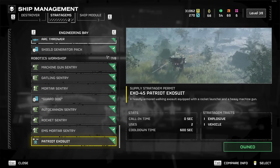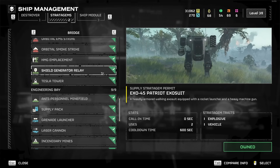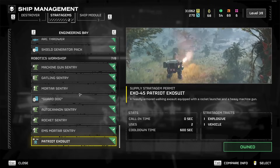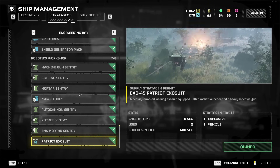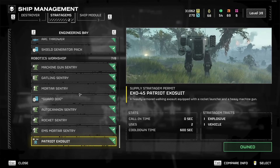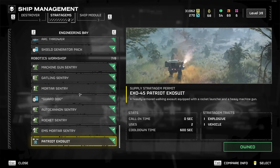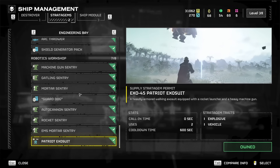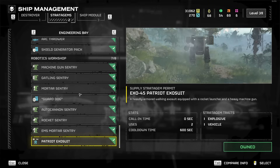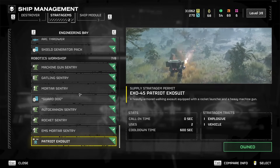That's all the stratagems. I just wanted to go through all the stratagems in this video — I already know this video is insanely long just talking through all of them, so we'll save weapons and other things for other videos. I hope this helped you out and gives you a better idea of what you should use or want to experiment with, and helps save time by not wasting it on ones that are just trash. Hopefully it helped you better understand what's good early versus late game, and what are the best stratagems right now in Helldivers 2.